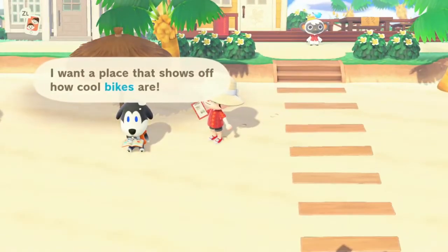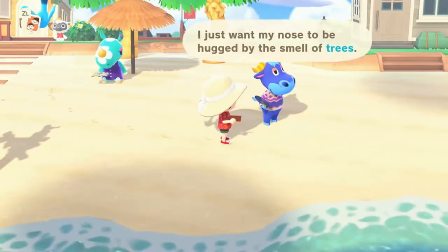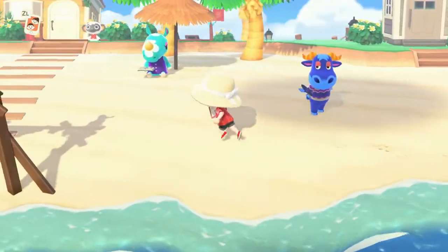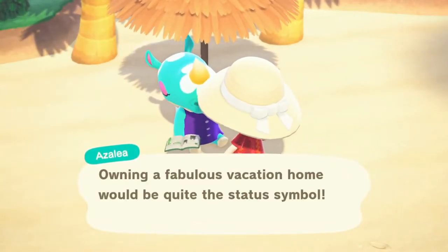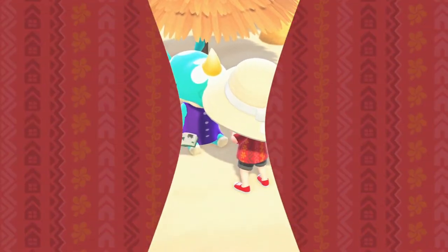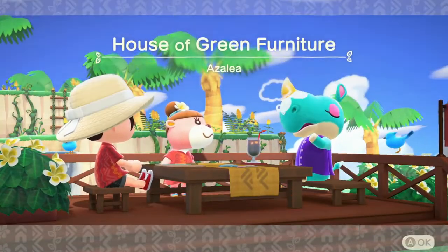Alright, let's see what we've got. The options are: a place that shows off how cool bikes are, green furniture, and hugged by the smell of trees. I think we're going to do this one — Azalea. I think she's a new villager and she's super cute. So we are going to make a house of green furniture.